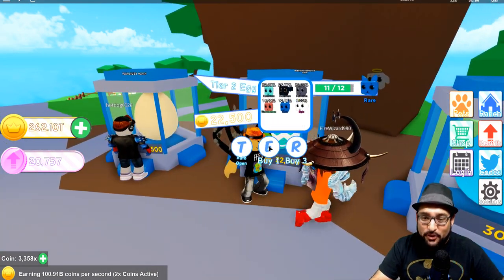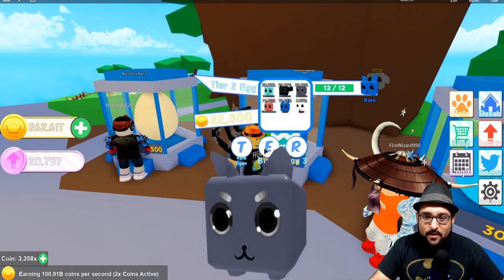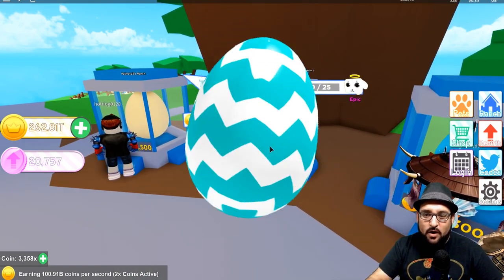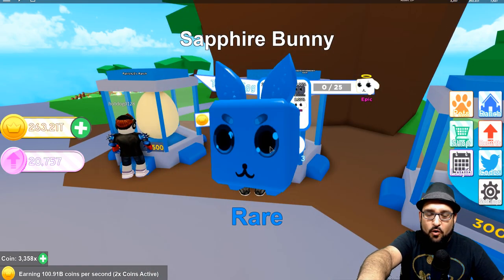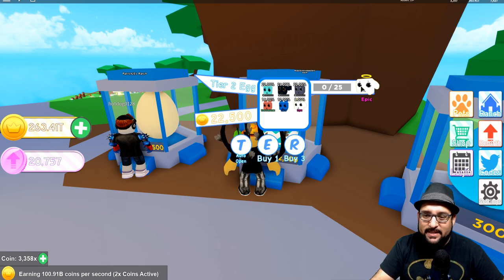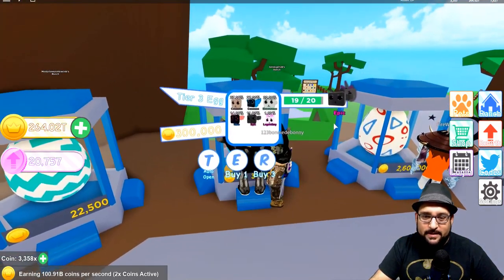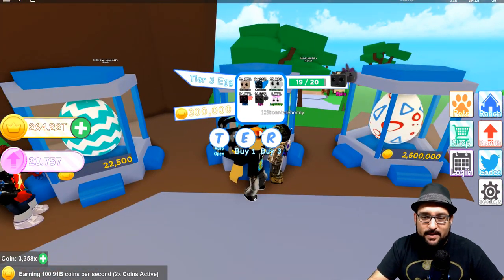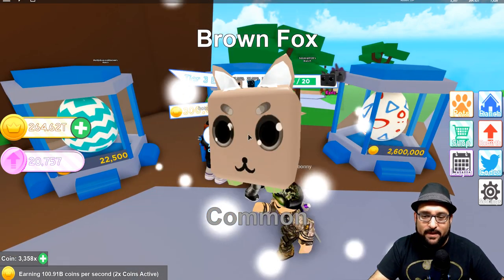In tier two I only have two more to get and I get the guaranteed rare. Once you get 12 out of 12 it jumps to the next one, which is 0 out of 25. Once you open 25 more eggs you're guaranteed this epic angel dog. On tier three I have 19 out of 20, so I just have to hatch two more eggs and I'm guaranteed that epic egg.